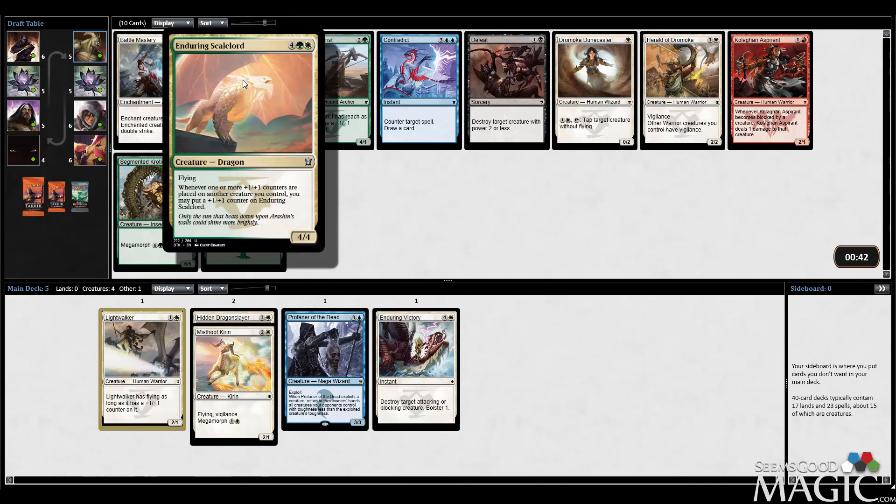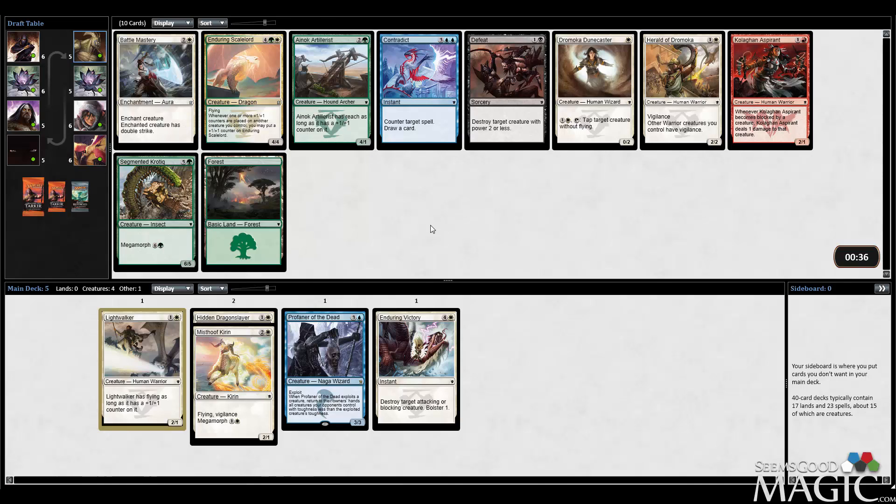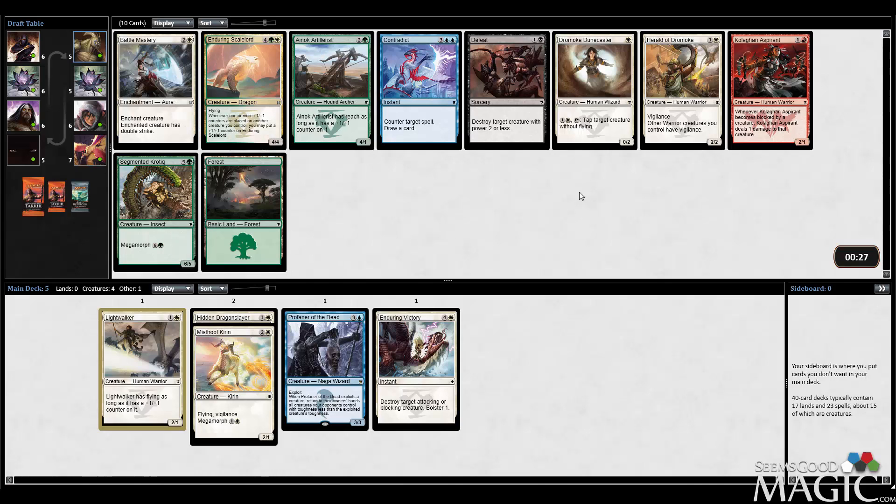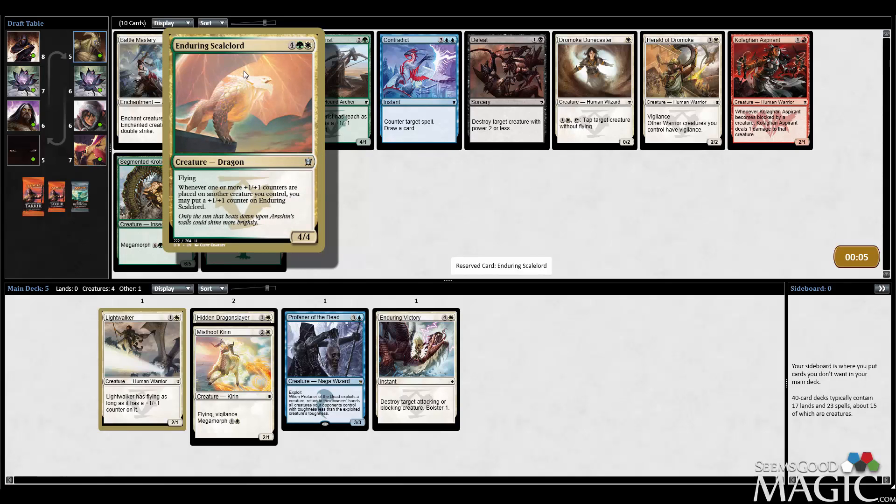What's Enduring Scale Lord do? Six mana, four-four. That's pretty cool. It does seem like green is kind of open, so maybe I'll just take it. It is a pretty big flyer. Otherwise I'm taking a two-drop, which isn't even that exciting. It does give Vigilance to my Hidden Dragonslayer and Lightwalker. It does seem like green is open. I think I'm going to take this Scale Lord — he's a big old dragon, so why not? He's not insane, but big flyers are usually pretty good.